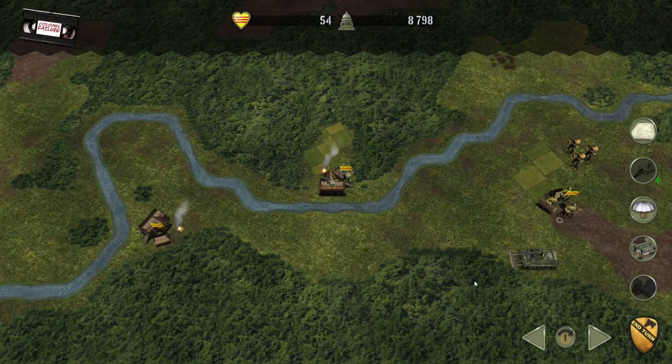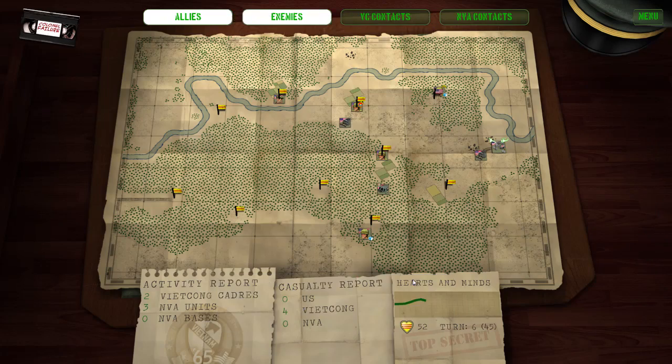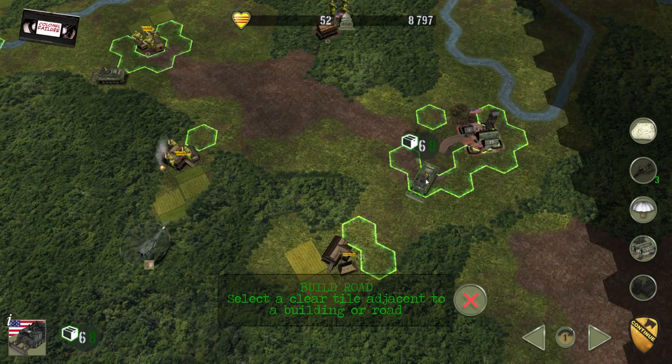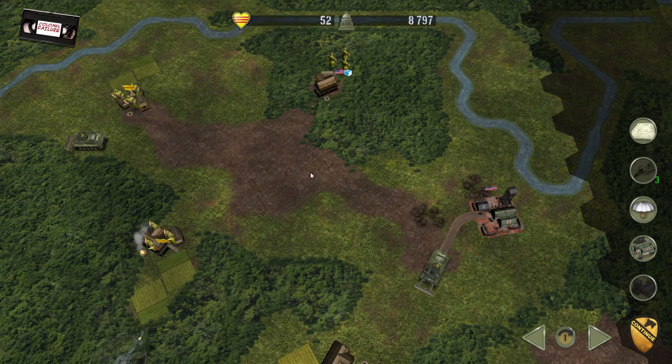Let's see if we can get any intel out of the village. We've got another North Vietnamese flag turned up there — it's only little. What that basically means is enemy activity was spotted there. Doesn't mean there's anybody there now, but leaving those guys to do what they like undermines the hearts and minds progress we're making. Previously we were on 53, now we're down to 52.